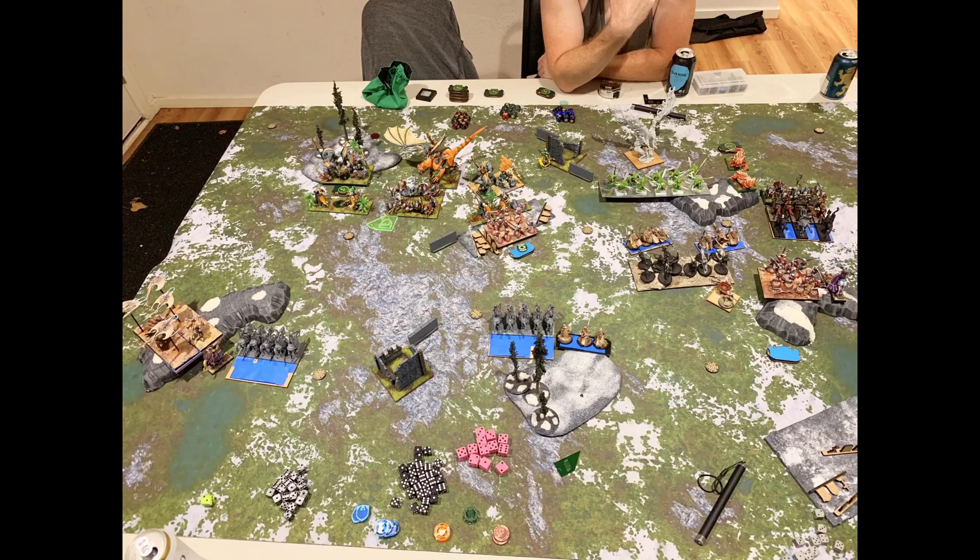Turn two: on the left, I actually back up slightly to stay out of charge range. I want to stall this flank because my opponent only has 12 units and five or six of them are here — mostly combat units. I'm fine with one draken rider horde and one silver breeze unit holding this flank, especially since silver breeze can move and shoot anywhere. I do move one silver breeze within charge range of the clan lord on fire drake — high risk, high reward.